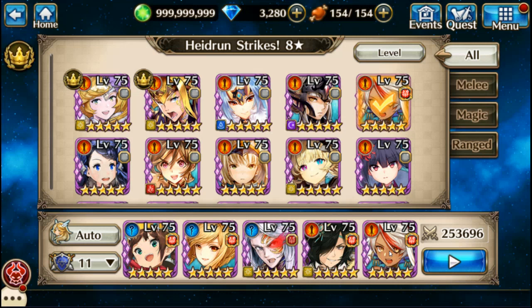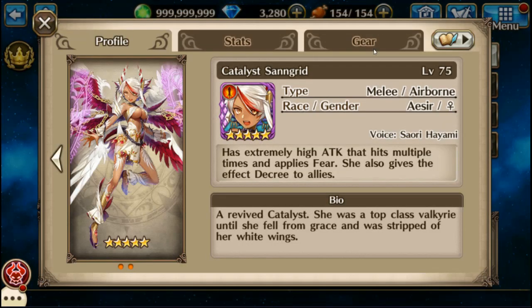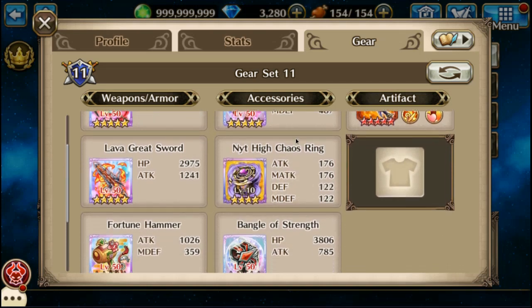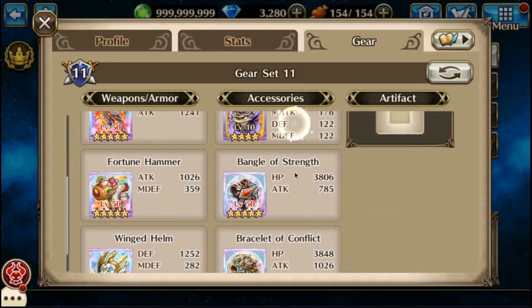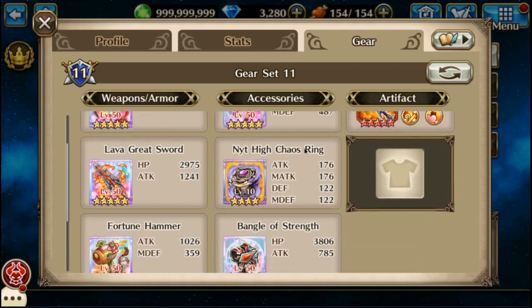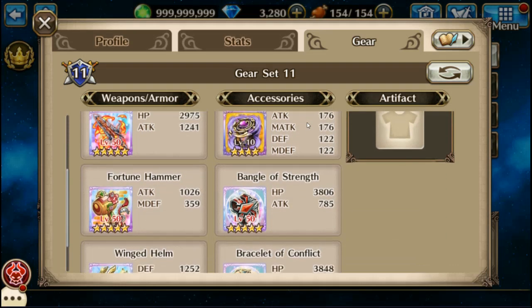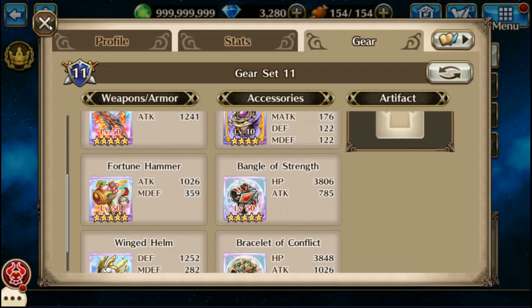My upfront tank is going to be Sandgrid, and on her I have the Razor Ordeal Scythe, the Lava Sword, and the Fortune Hammer. The Ordeal Scythe is there for the attack buffs, the Lava Sword for Sure Shot and Frenzy, and the Fortune Hammer for Resuscitation.